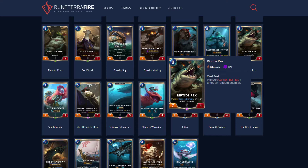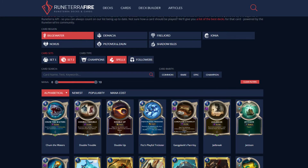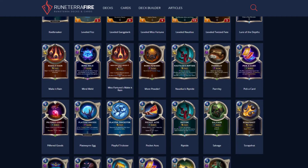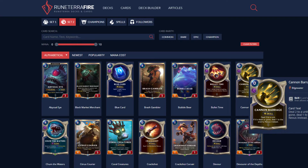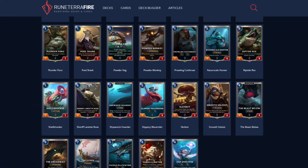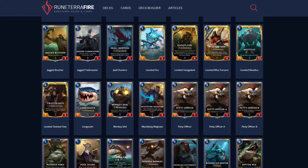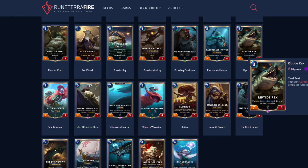Riptide Rex is an interesting card. Plunder: Cannon Barrage seven times on random enemies. What Cannon Barrage does: deal two to a unit, and if it's dead or gone, deal one to the enemy Nexus instead. So we're hitting seven random units for two, and if they're dead, deal one to the Nexus — in theory up to seven damage to the Nexus. This card costs eight. I think at best you run a one-off, but it's essentially trying to board-wipe and end the game. I don't think you need this — MF and GP already hit everything on the board, so this is overkill.